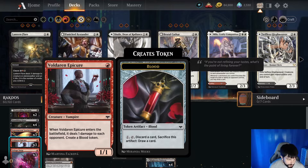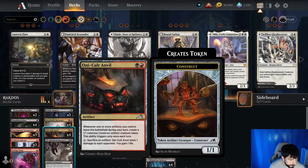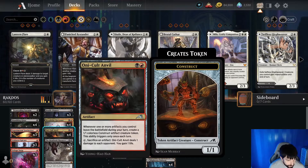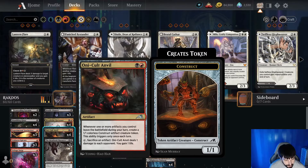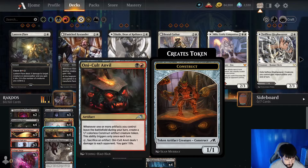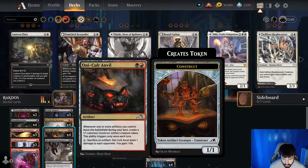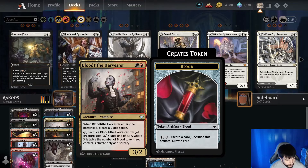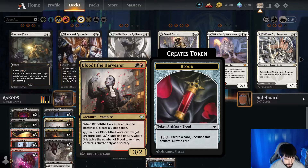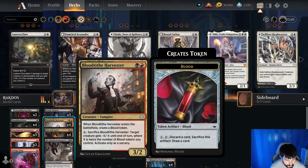We primarily use blood tokens two ways. One is for the Omnicult Anvil — whenever one or more artifacts leave the battlefield during your turn, create a 1-1 colorless construct artifact creature token. So we tap it, sacrifice it, it deals 1 damage to the opponent, we gain 1 life, and we create a 1-1 artifact creature token. Or we can use it with the Blood Tile Harvester — tap it, sacrifice a creature, and target creature gets minus X, minus X until end of turn, where X is twice the number of blood tokens you control.